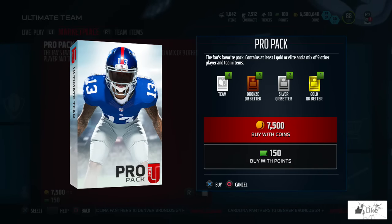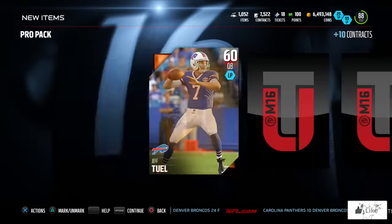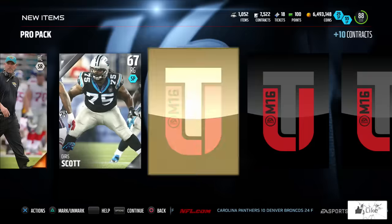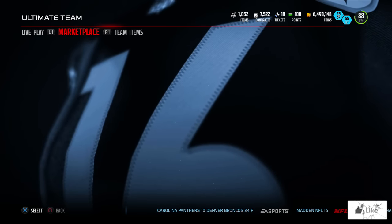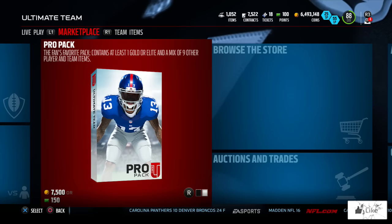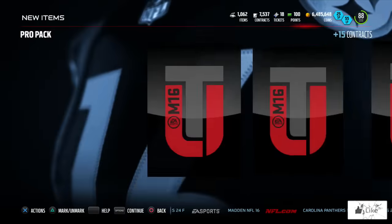The first pack bugged out — we didn't get anything in it, but we're starting from here. I discarded all the items so we still have the same amount of space in our binder. This is the first real pro pack on video, trying to pull my very first Boss item, as I did not pull one last year in Ultimate Team.